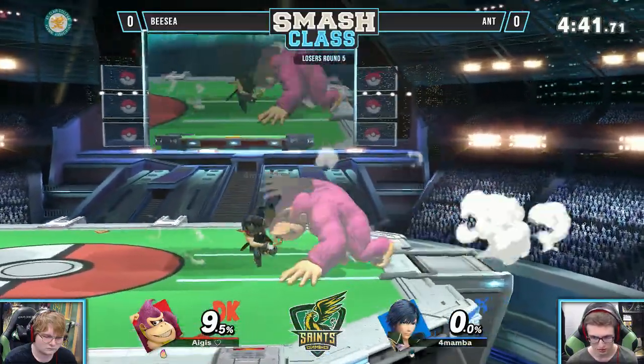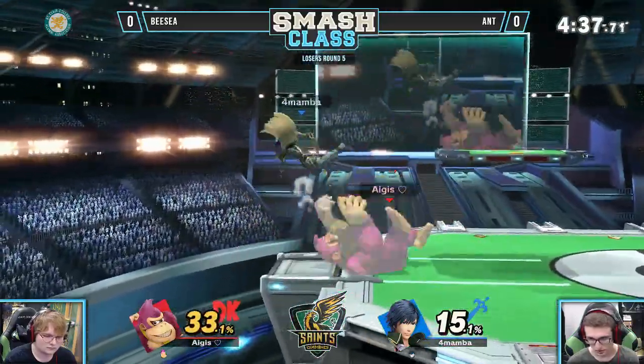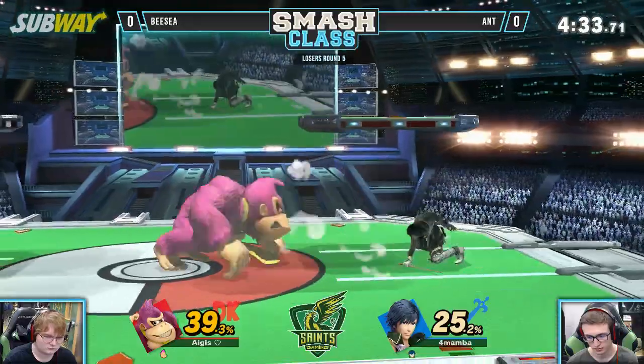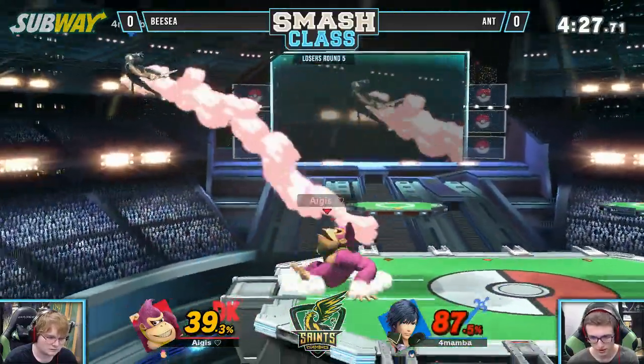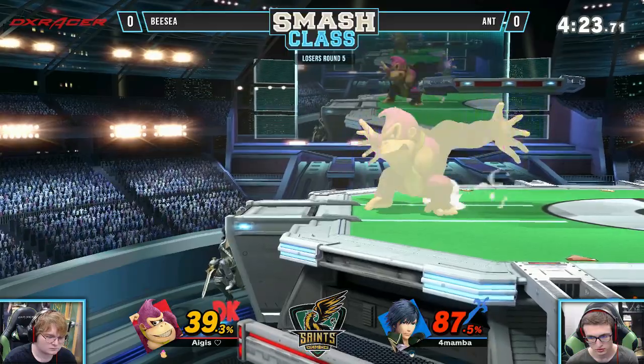In a sense that was pretty wise from Ant though, because BC's been known to dive most of the day. He's been diving offstage constantly. Had he caught him with that, he probably would have brought him down with him. 100%. That donkey punch — getting that percent lead really early. In the forward air. How is he going to answer this? Ant off stage. I know he wants the spike.